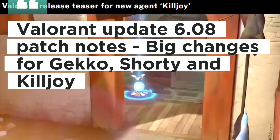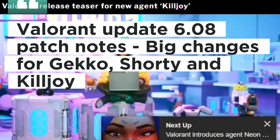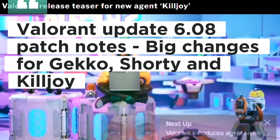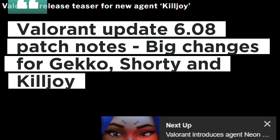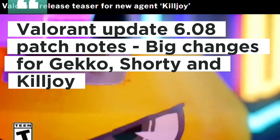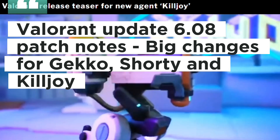Killjoy's abilities have been altered to better interact with the environment, while improvements have been made to Gecko's audio. Fans will also notice a variety of changes to Shorty's various skins. You can see the full list of upgrades in the Valorant Update 6.08 patch notes below.